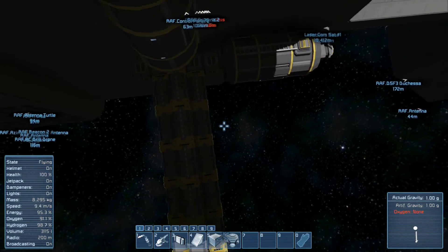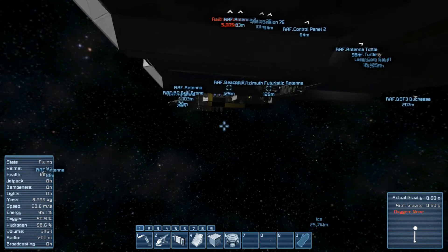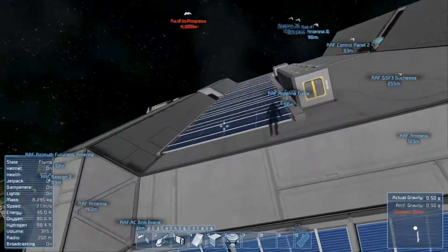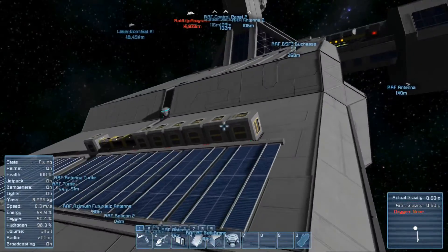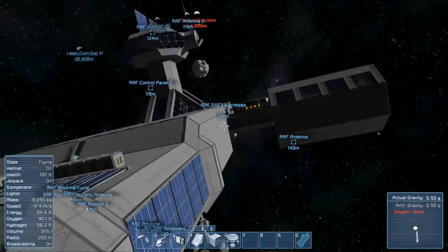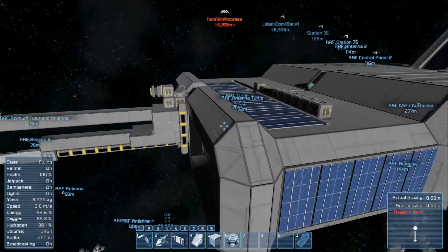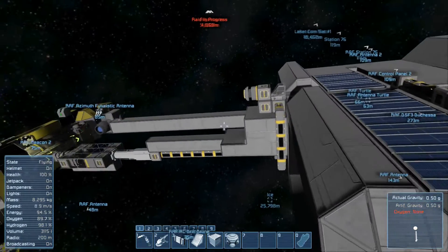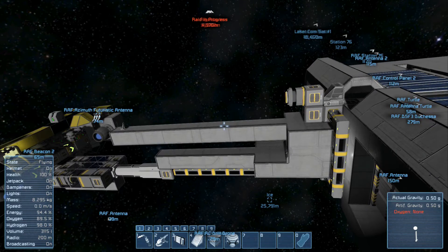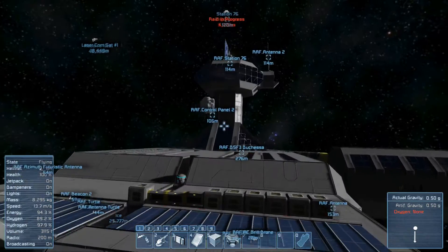We have the problem again that our oxygen is running low. With all the rooms to fill we get into supply problems, so I'll need more ice and will have to dig in the meantime. The problem again is the vanishing asteroids — I can't see where everything is, which makes digging out resources really hard.